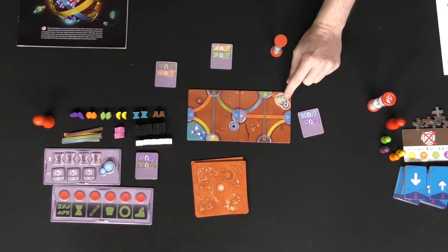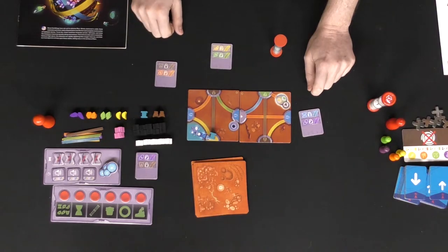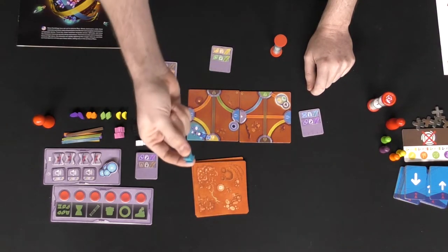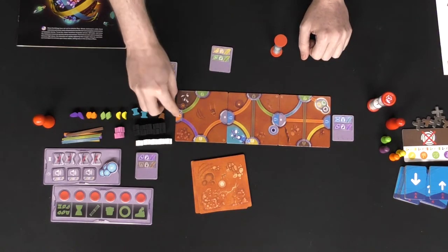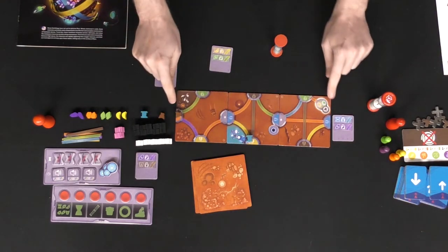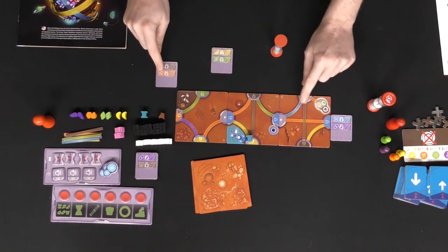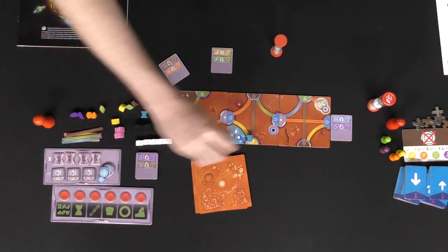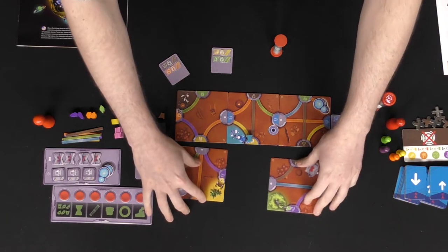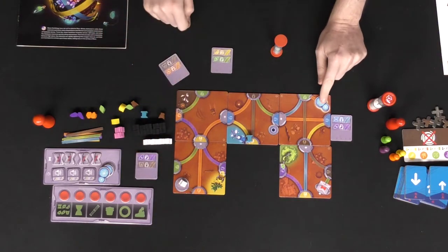That unlocks more spaces on the board — and as you can see, there's the dome location. To build a dome you're going to need a yellow, a green, and a brown resource in that area. When you have all three, you remove them and put a dome down. Once all domes are formed, a meeple spawns on a space, and for each dome you need to get that meeple to the dome to end the game. Getting that meeple there before the timer runs out is how you win.